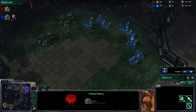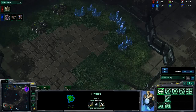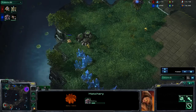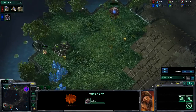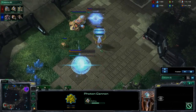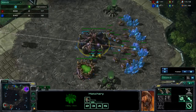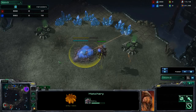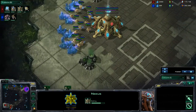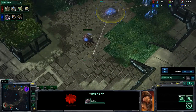The natural of the Zerg player was actually denied by Kyvex, who used his probe to make sure no hatch could be placed there. So Painling moved it towards his third, which shouldn't be much of a problem as he was going to get that third anyway. Gateway going down for Kyvex as well as a Photon Cannon outside of his base, so the Forge Fast Expand is basically done. A Queen is coming up for Painling.